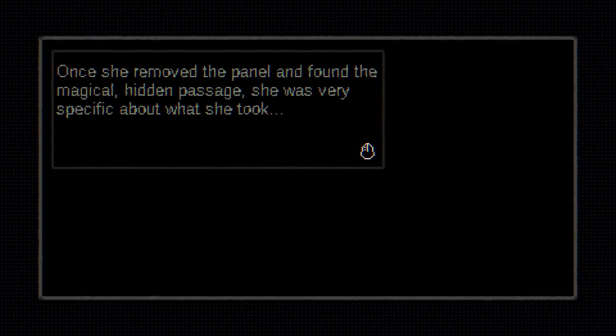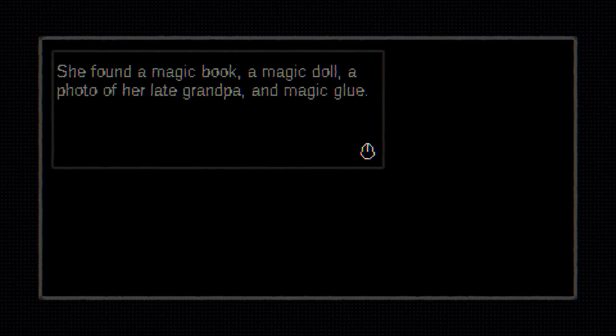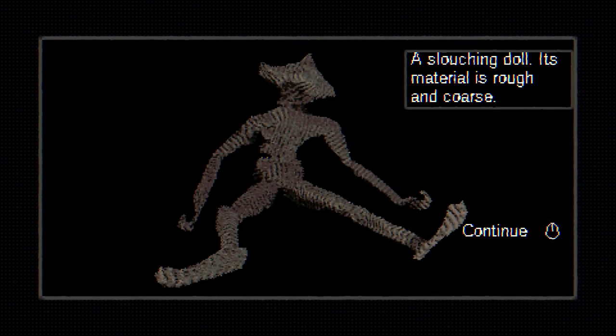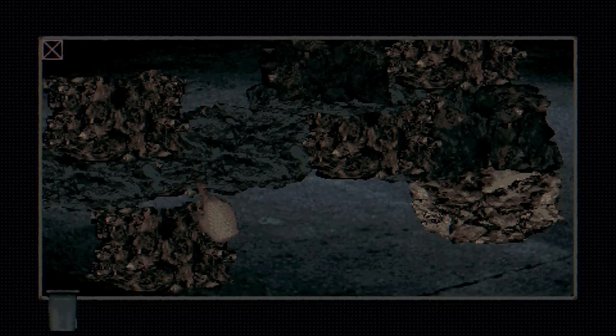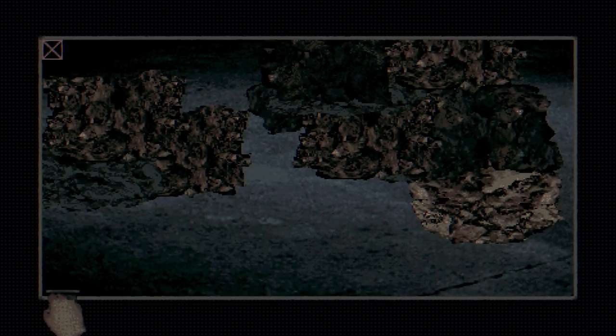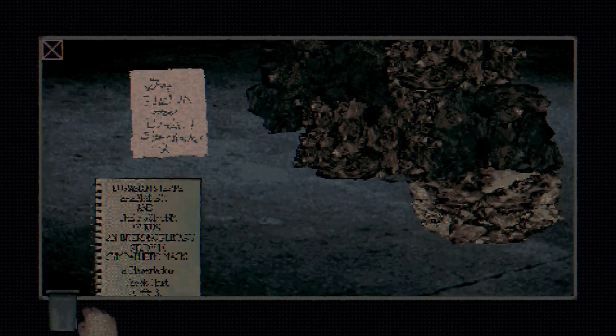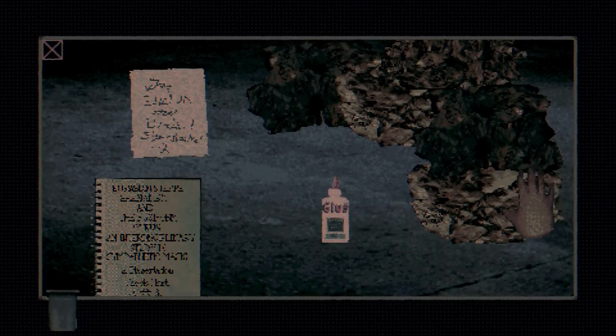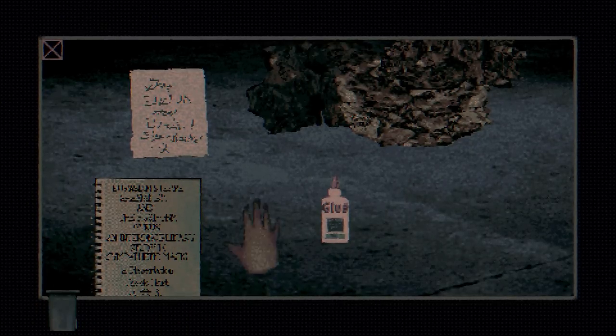Throw that away. Once she removed the panel and found the magical hidden passage, she was very specific about what she took: she found a magic book, a magic doll, a photo of her late grandpa, and magic glue. A slouching doll — its material is rough and coarse. Garbage, throw away. Got to throw away everything first — business before pleasure. The business of cleaning up, of course.